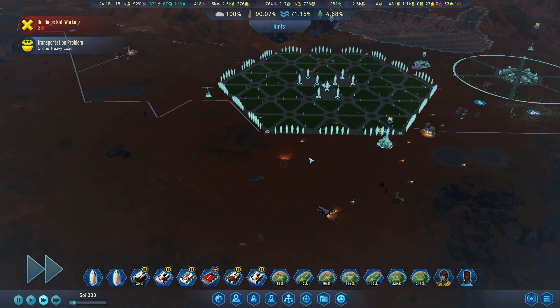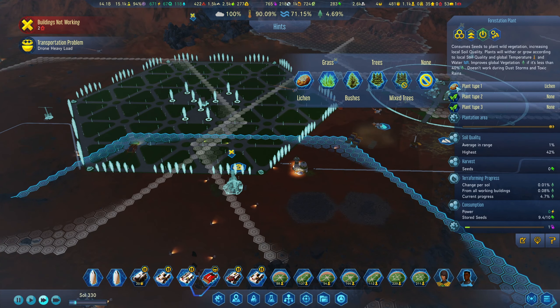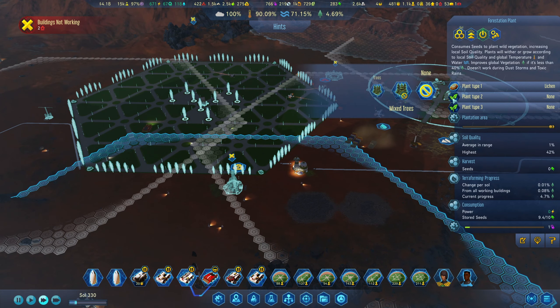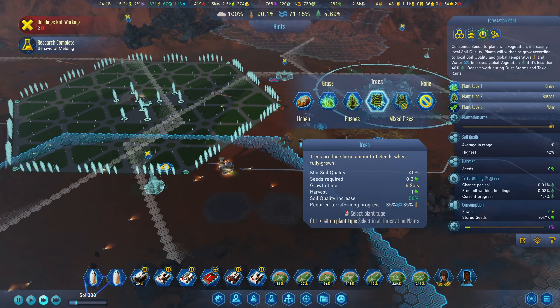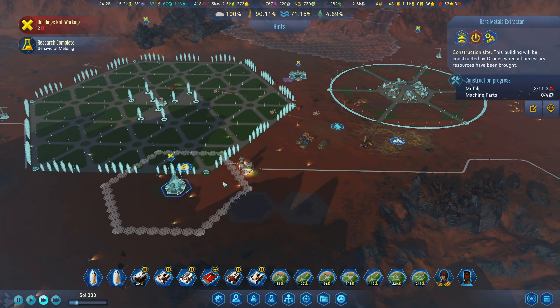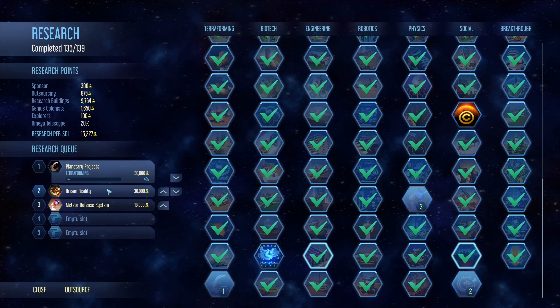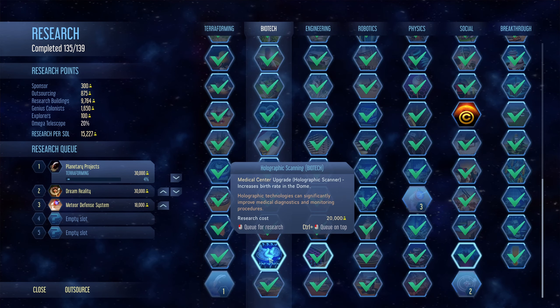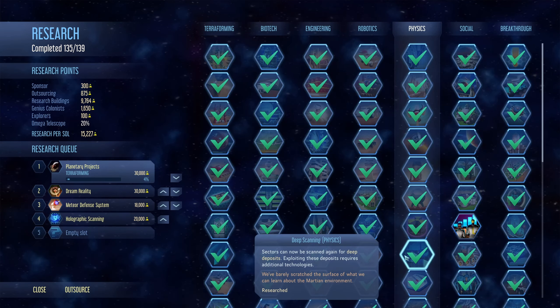We already brought this over here. We are starting to get a little bit of grass. Research complete — bushes and trees. Behavioral melding. We are starting to get some of our last little research done. It looks like we basically have everything queued up.